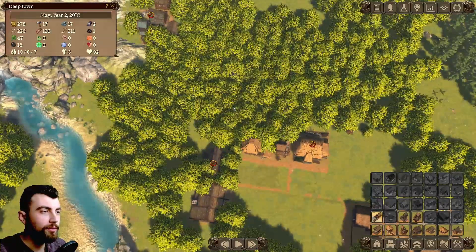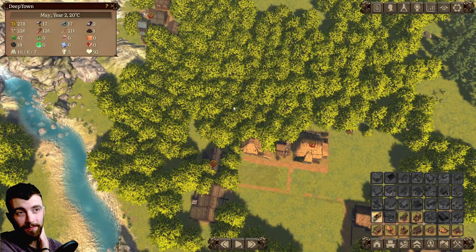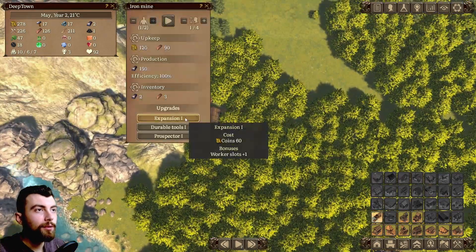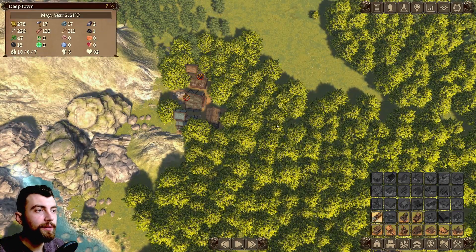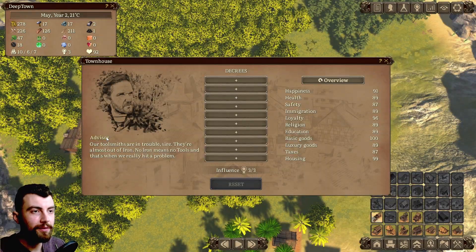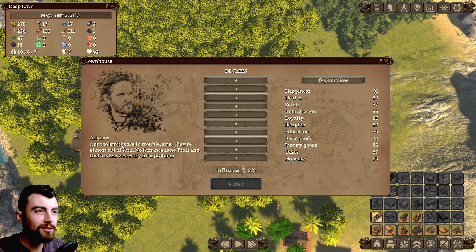Right now we're not doing much — we're just waiting around for new workers. We also need iron. I've noticed that if you click on the townhouse, you have this advisor tip here which tells you the underlying problem you have at the moment. For example, right now we have problems with iron — our toolsmiths are almost out of iron. No iron means no tools, and that's when we really hit a problem.